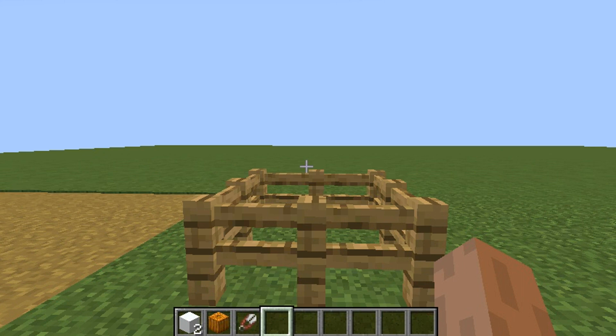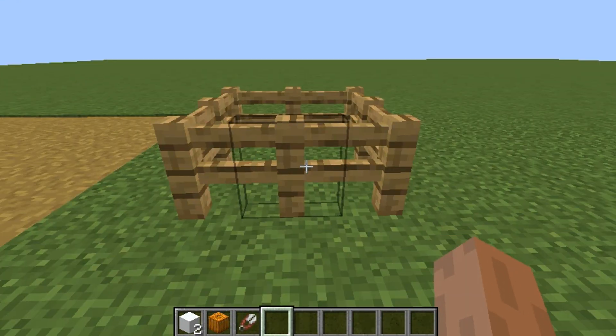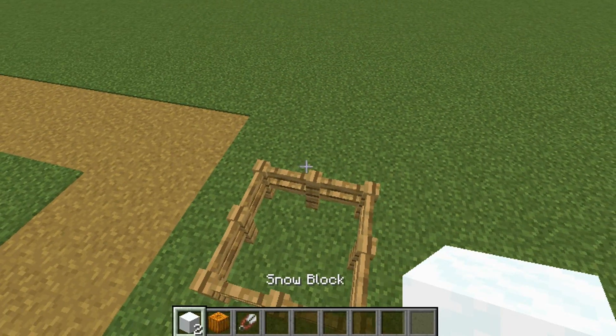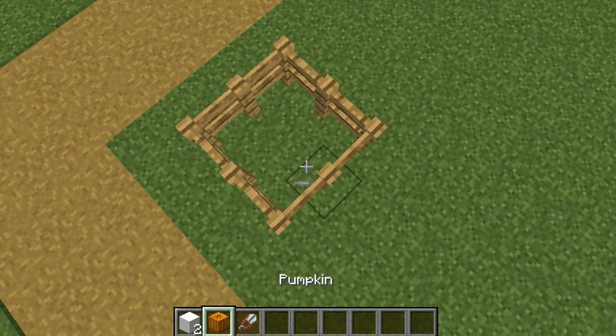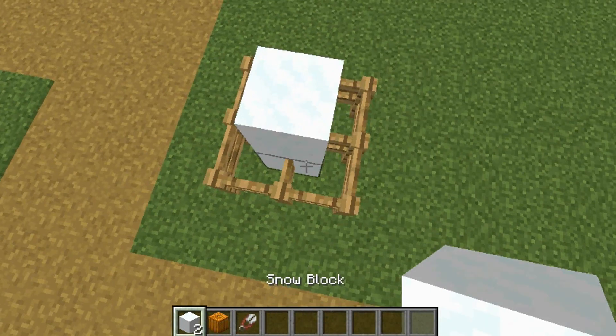Hey guys, Justin here, welcome back to another how-to video. Today I'll be showing you how to make a snowman or snow golem in Minecraft 1.14.4. What you need is two snow blocks, one pumpkin, and shears.